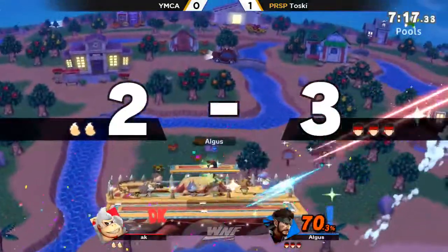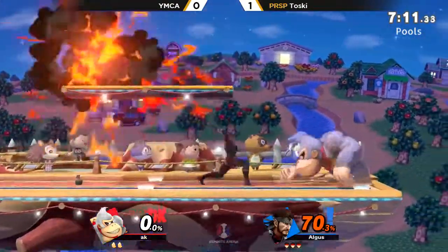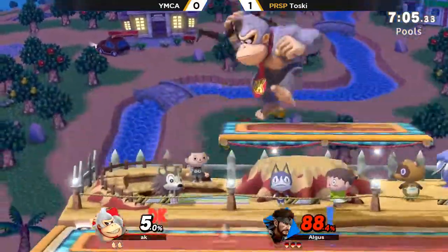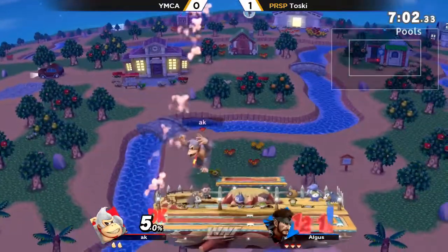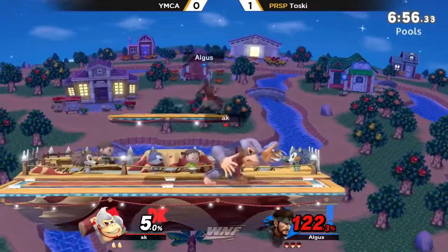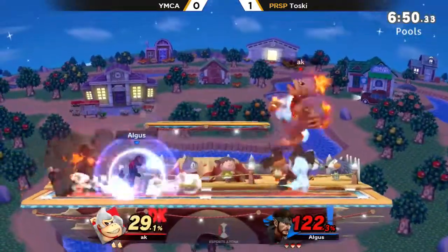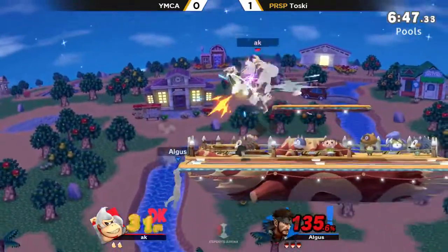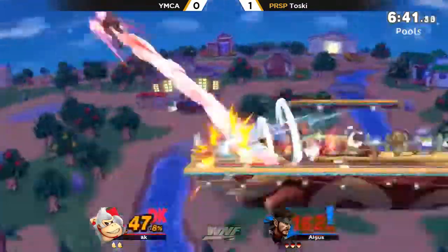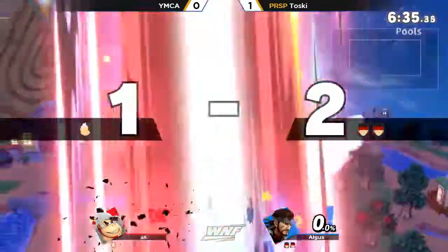Back throw, almost doing it. And there's the Nikita taking that stock again — there was nothing YMCA could have done. He had to recover in that situation, and the aerial spinning already doesn't go very far. The percent was just a little bit too high, knocked back too strong, going to be able to escape it that time. But he is at a super high percent now — any good read will do the trick for YMCA. Already saw Toski just going to work. The grenades are coming out and now he's playing it passive, maybe not even by choice because YMCA is keeping up. Super armor. Going to clean up Toski's first stock.